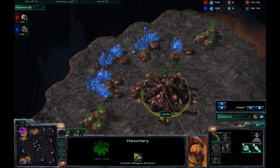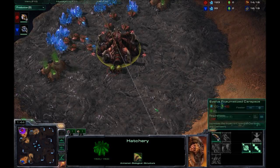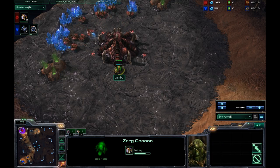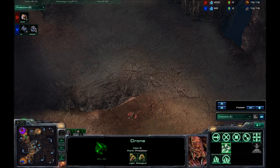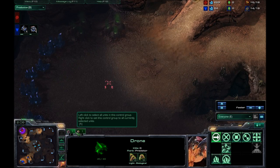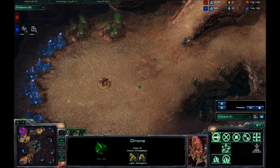He's up to 13 drones here, and he should be making something. Looks like he's going to go 14, 15. He's late on whatever he's going for — usually it's 13 and then build something. What is he going for? He is going for an expansion. So it's going to be a 15 hatch for Jumbo.